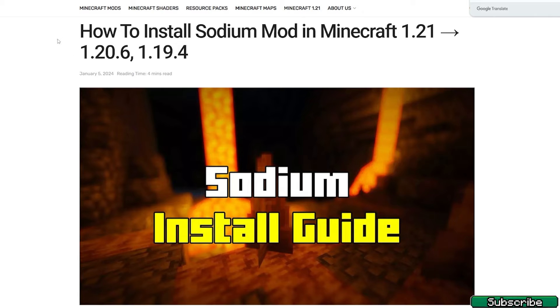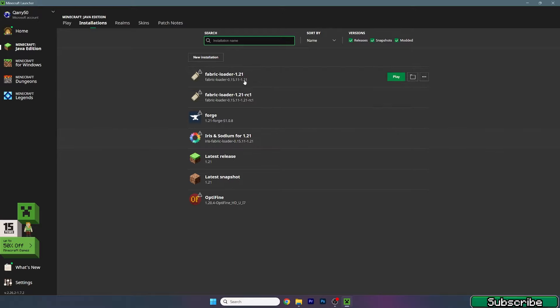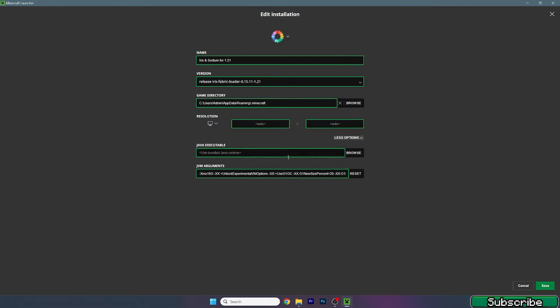Once you have installed Sodium, open up the Minecraft launcher. The first thing we will adjust is the RAM in Minecraft. Go to the installations tab, and I'll use the version Iris and Sodium for 1.21. You can use the Fabric loader 1.21 with Sodium, but make sure to click on the three dots and hit edit, then go to more options.